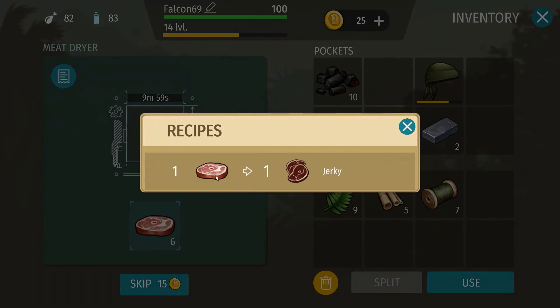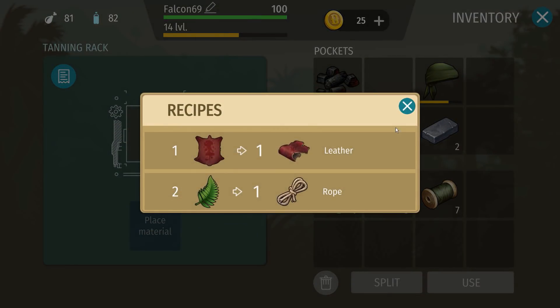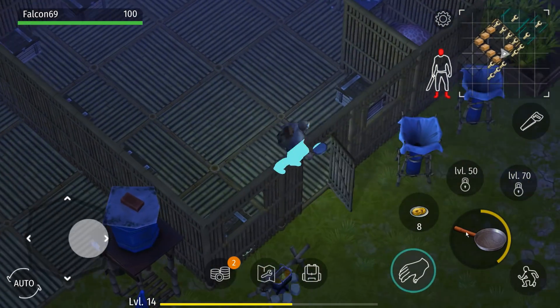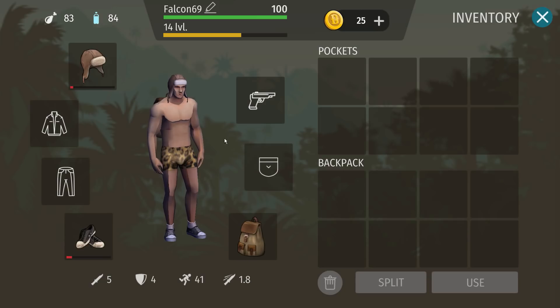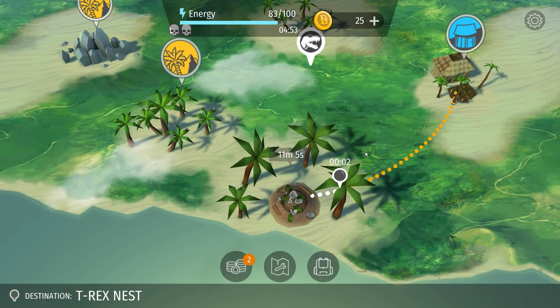Let's start making some turkey jerky — well, dino jerky, which is an even rarer type of jerky. We can make some rope easily and we need some skins for the leather. Let's make 20. I kept my hat on — if I lose it, it's fine. I actually have a backup backpack from an NPC, so even if I lose this one it's not the end of the world. We'll give it a shot.